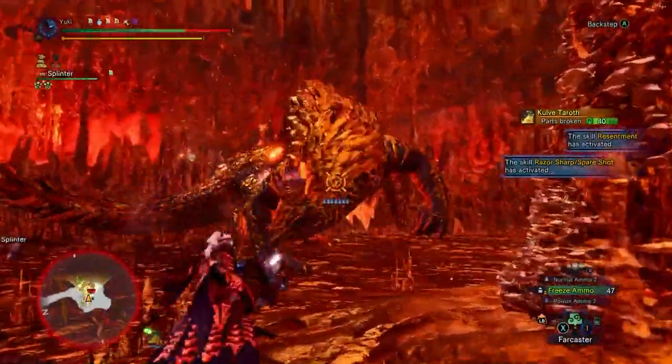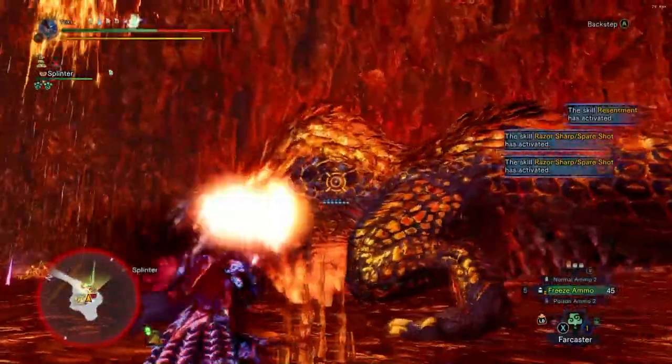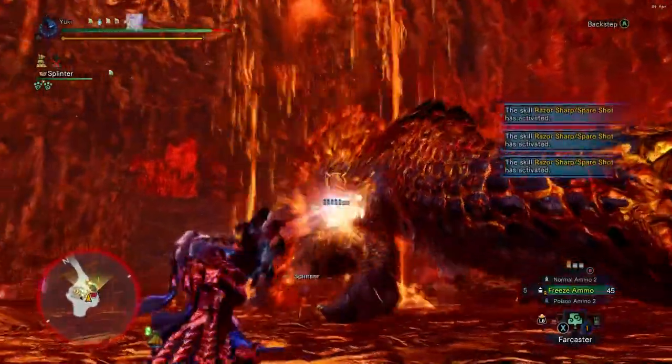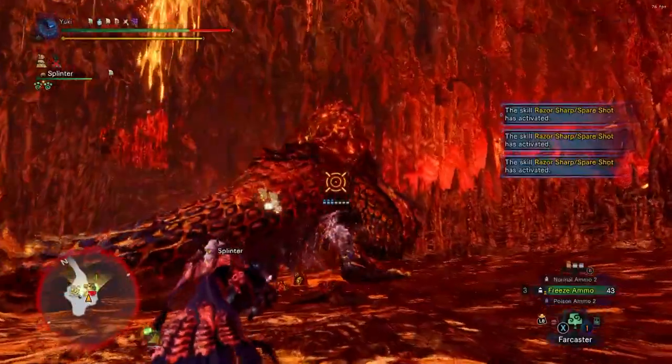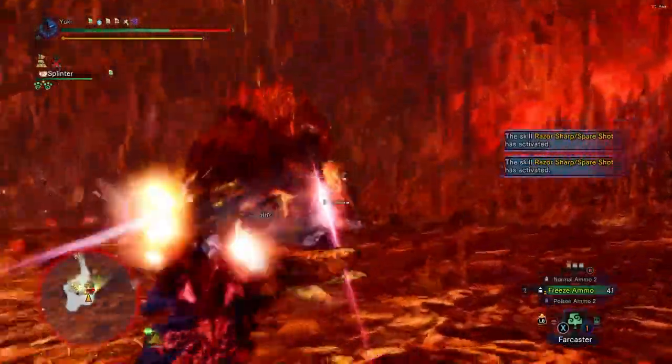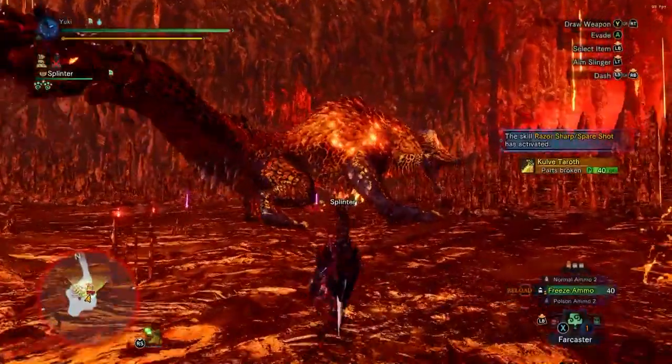I can see what I'm doing here in this run — mostly I'm trying to shoot the head and chest. When I have the opportunity I shoot the head; when I don't, I try to shoot the chest through her body, her legs, or her tail. Something just broke — I think we broke the tail? Now she's drooling, which is a nice opportunity for a clutch claw attack.